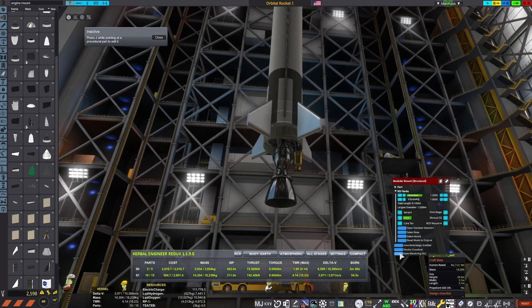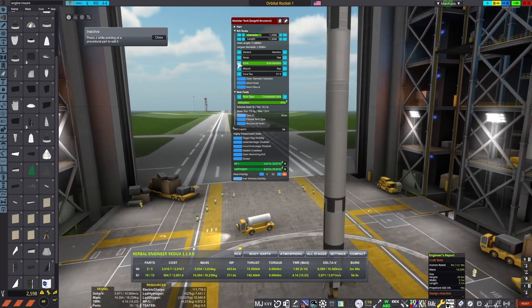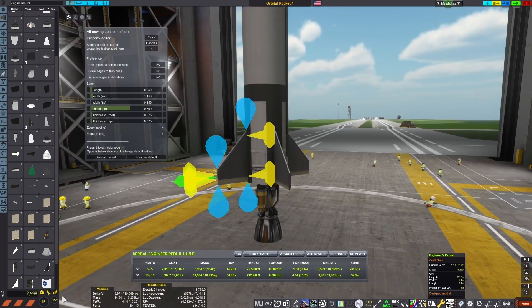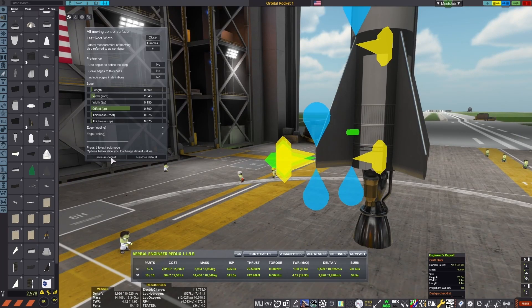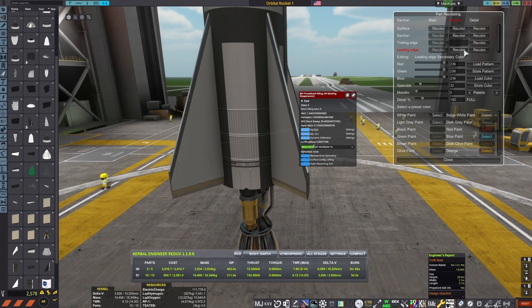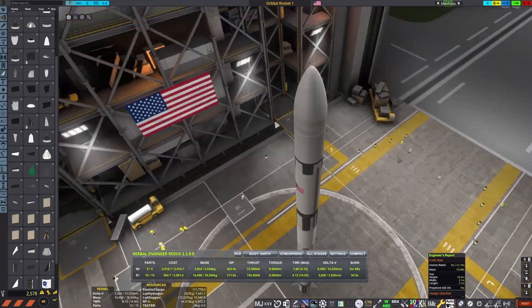I got the tank to a state where I'm happy with it, and now I add fins onto it, after finding a menu I didn't know existed. These are, again, procedural fins. I went with all-moving wings — basically the entire wing as the control surface — which might not have been the best idea in hindsight, since it will cause issues later on. You'll see that when it happens.